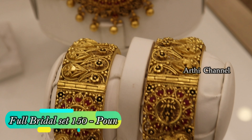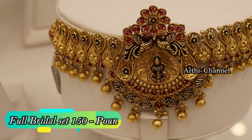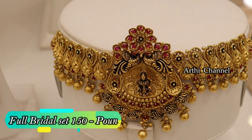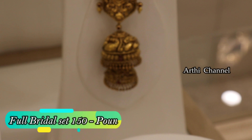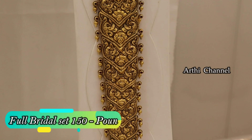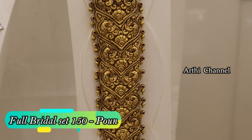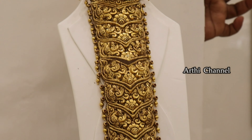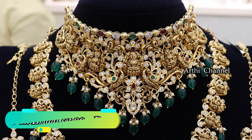So in the bridal set, you can see the kada bangles — very beautiful antique finishing. This is one side. You can also see the unicorn concept. This is a complete wedding set. You can see the designs in this section — it's very unique.